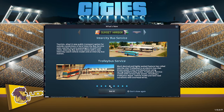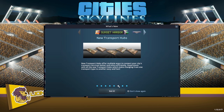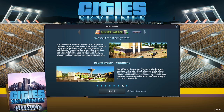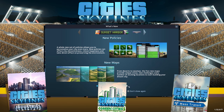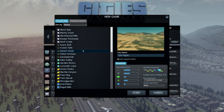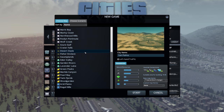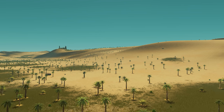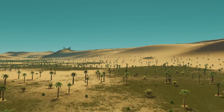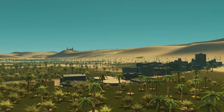Think of this as an expansion to previous expansions, really adding on to the same ideas introduced in Industries, Mass Transit, and a little bit of Green Cities tossed in there. One of the first things you'll note is that there are five new maps that make pretty good use of the new resources, but it will work on any existing map as long as it has waterways. Meaning the new desert map, Desert Oasis, is going to be a challenge for this water-centric content.